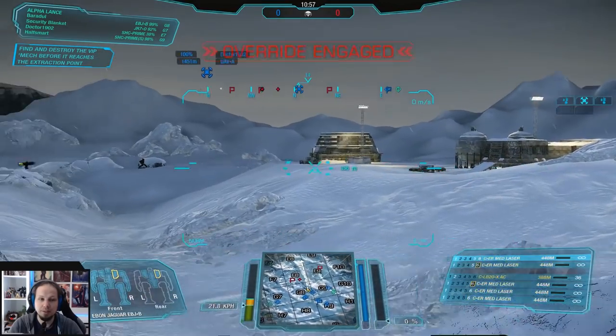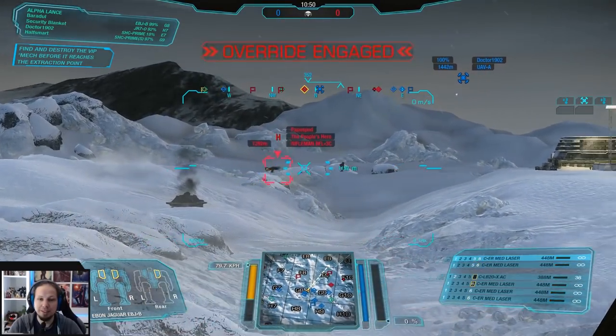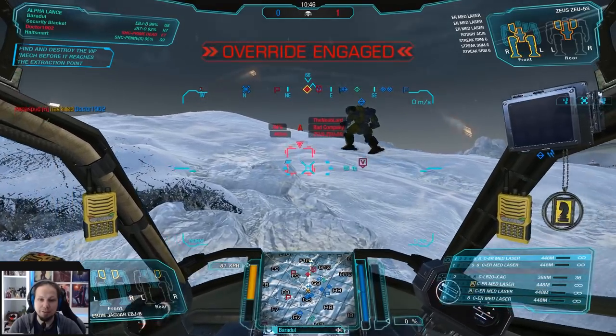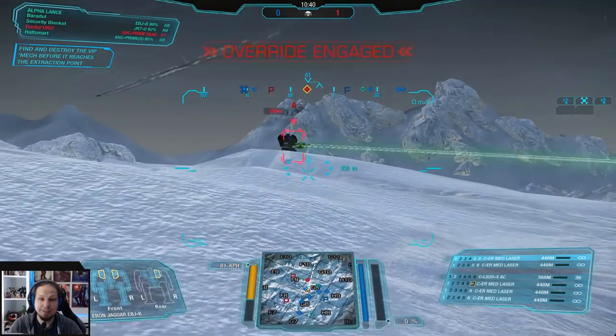There's a turret - let's kill the turret. See that? 25% already? Let's kill the Zeus Alpha. Oh, there's the VIP! Yeah, we found the VIP. That is really good.